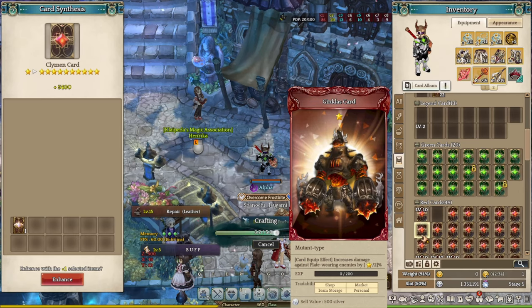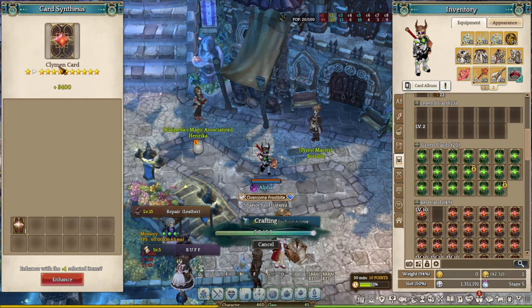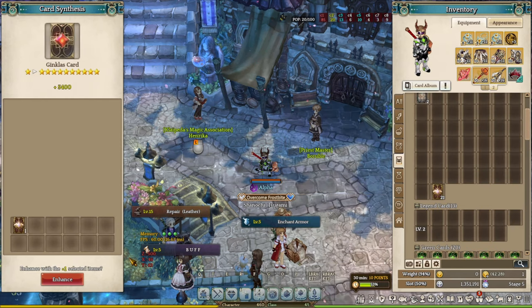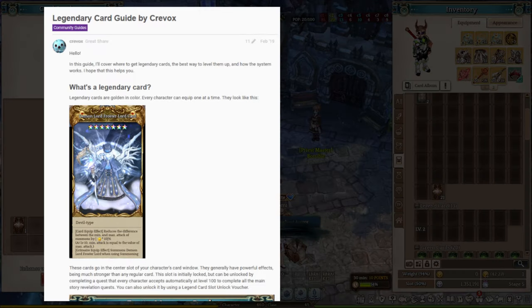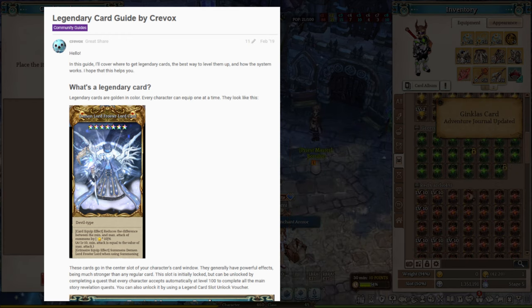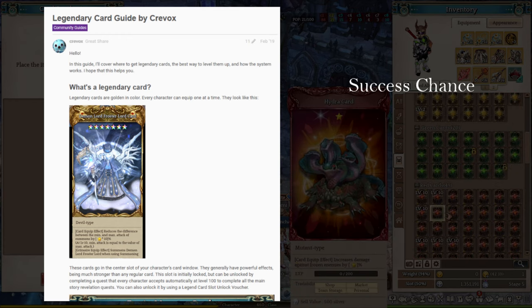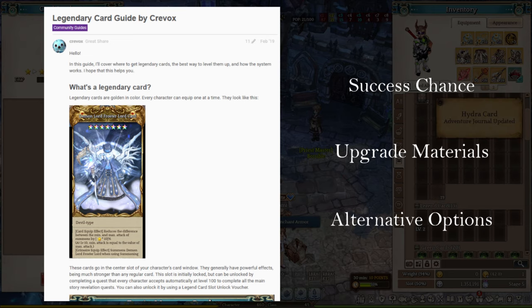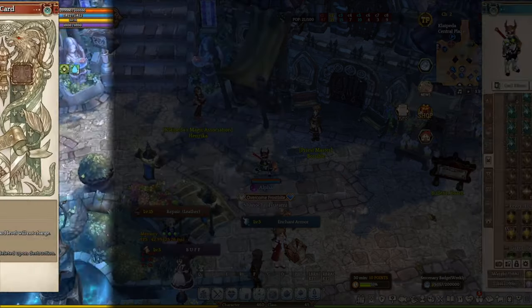Welcome back. Today's video is mainly focused on one of the most expensive endgame upgrades: the legendary card. This video is based on the legendary card guide written by Currybox back in 2019. Everything you see here, including the success chance, the materials, and alternative upgrade options, will still be relevant to his written guide from 2019. I will provide the link in the video description below so you can check it out.